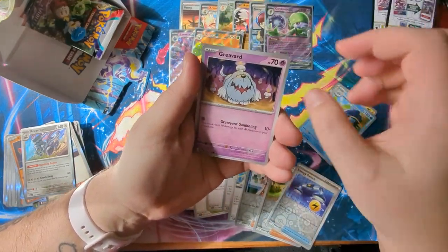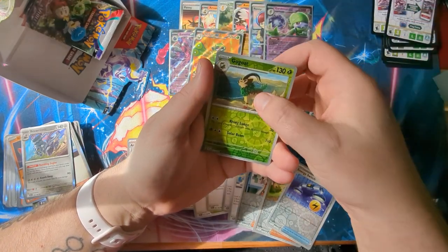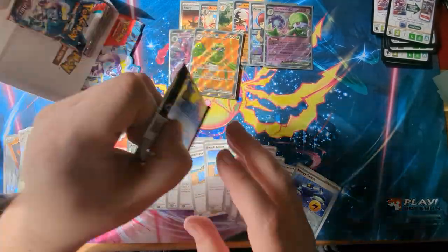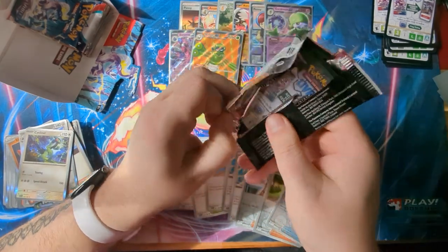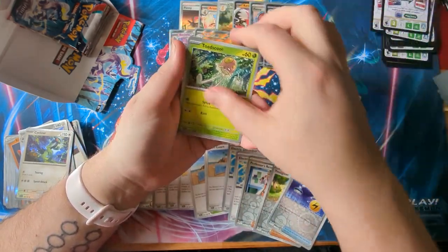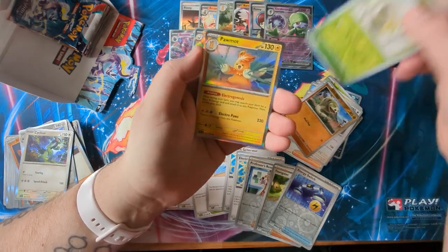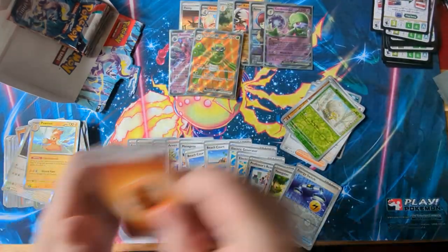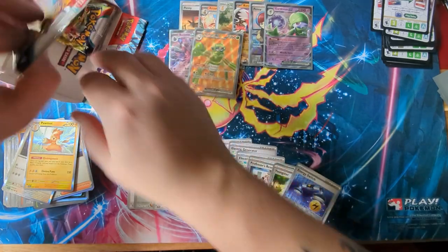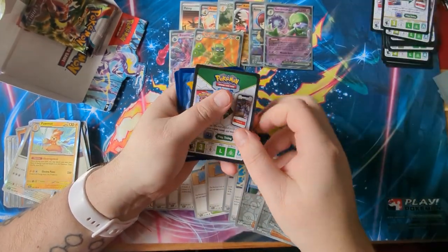We've got a Magneton, a Clawitzer, a Grievord, Mastiff, Youngster, Blessing, Jacques, Magikarp, Gogot — and a Cyclozar. I really need a Miraidon! I can smell it in this next pack, I can sense it. Come on box, yes you do. Silicobra, Tarantula — and that's not a Miraidon, that's just an electric rat. I need the electric lizard from the future!